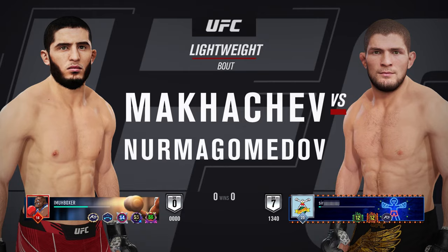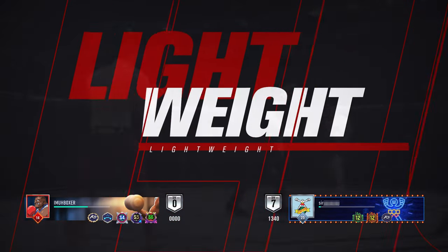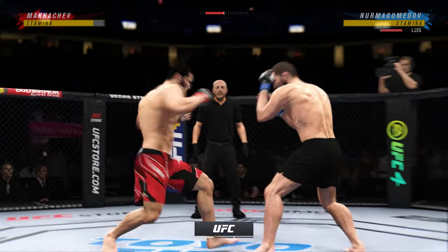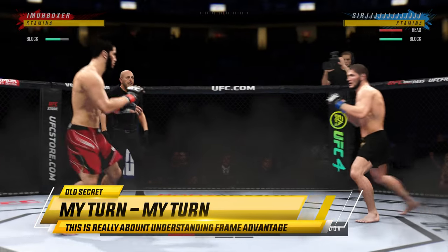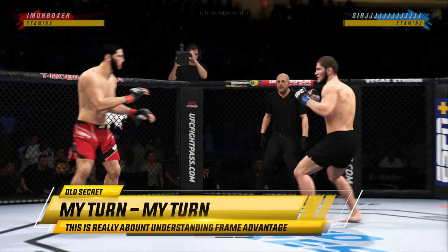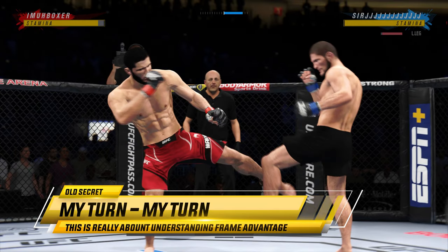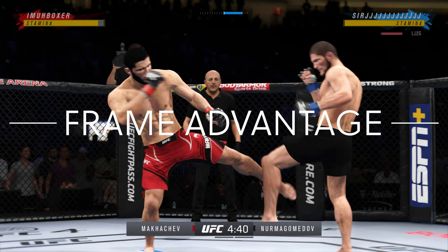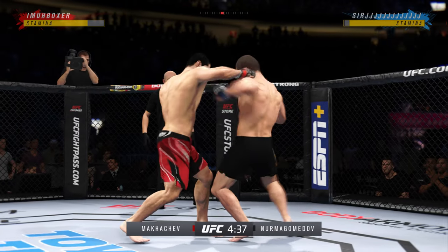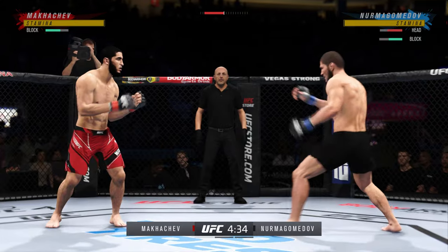Alright, the very first fight today — Sir J has 13 J's in his name. We're coming out and getting right into it. First secret: my favorite combination is that low kick followed by that straight, because that straight comes out very fast with very little startup frames. We're going to talk about frame advantage and then get into my turn. If you throw a strike and then you're standing, that standing strike is going to come out faster than any movement strike.